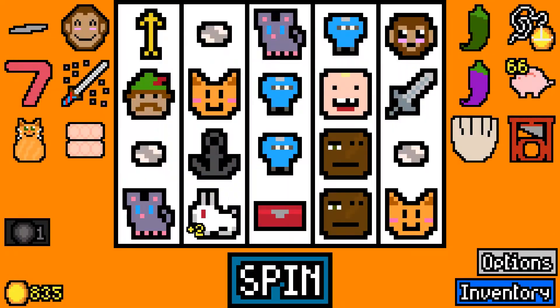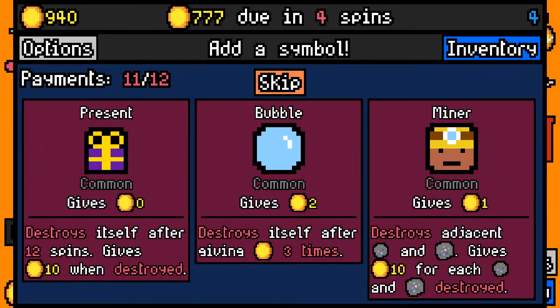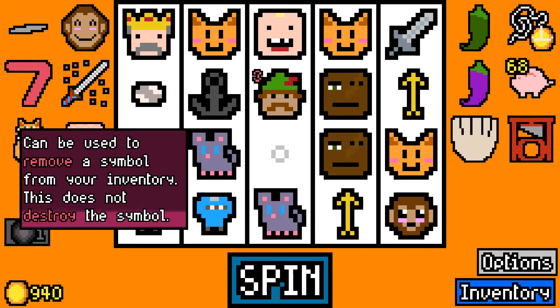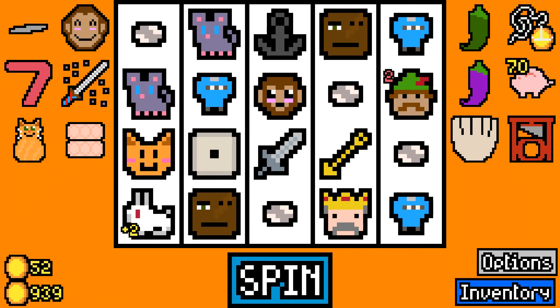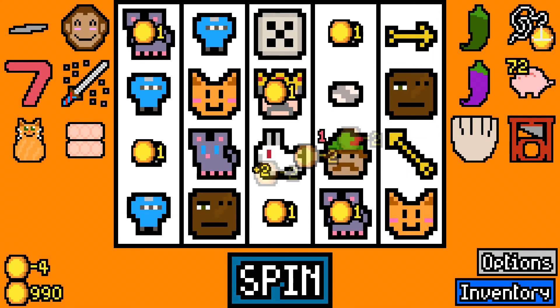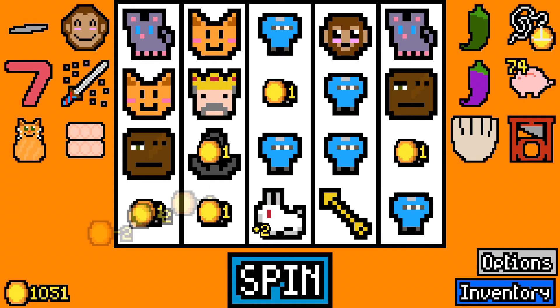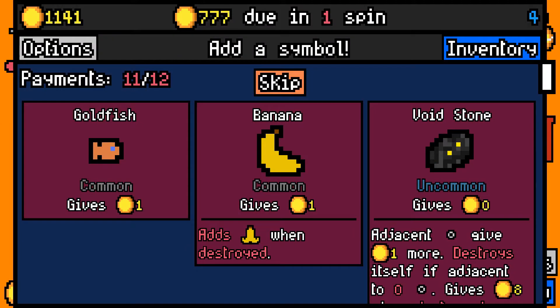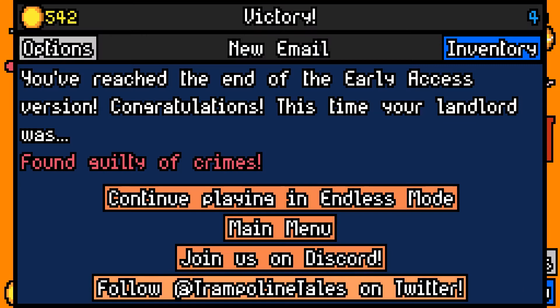What is ninja mouse like, uncommon? Okay, let's remove the toddler. Probably remove the monkey next. Another ninja. Another ninja. Void stone — doesn't the dame buff the void stone? So that's pretty interesting. All right, we got the 777 and there we go — landlord was found guilty of crimes. Let's go to endless mode!